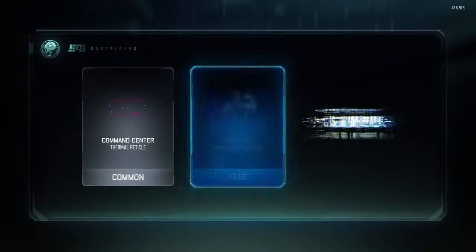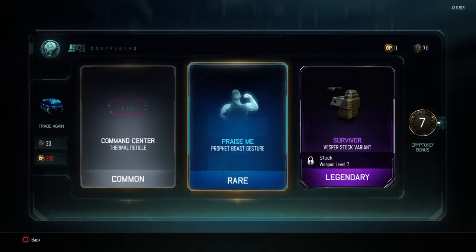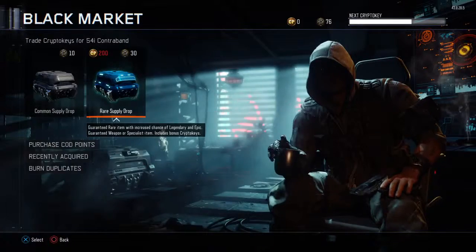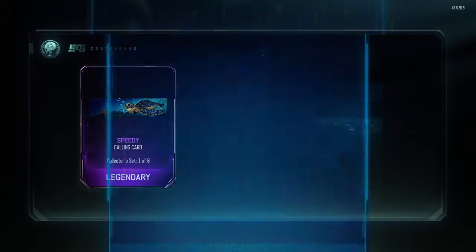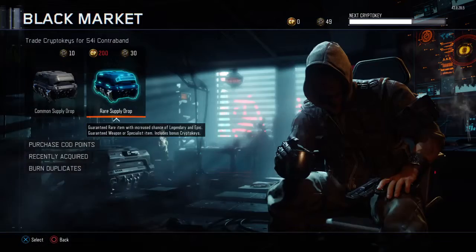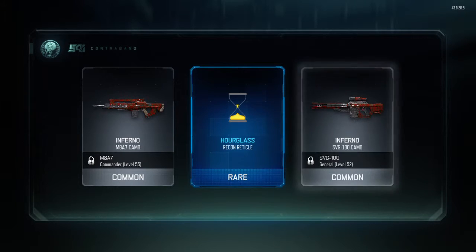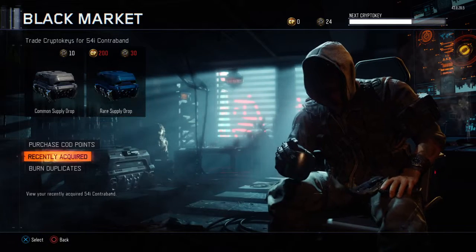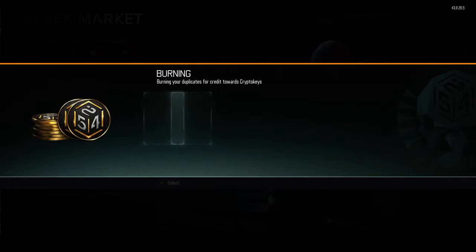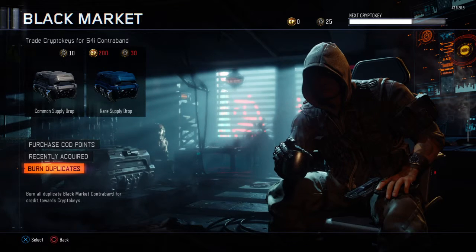Opening up one more — I see purple and yellow on the last one. Vesper stock variant — it could be better. I thought the rare supply drops were going to give me some good stuff but I guess not. I got some turtles; I'm fine with that, I like turtles. We're going to burn these duplicates — I only got one common duplicate, so now I have 25 crypto keys.